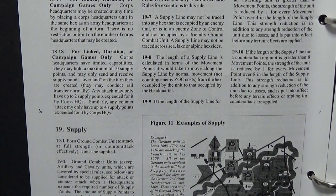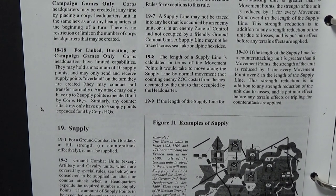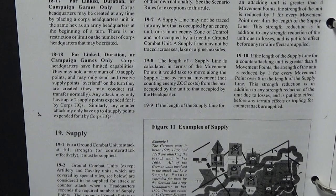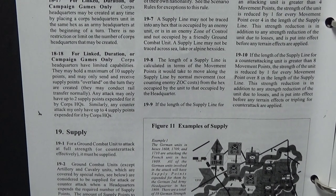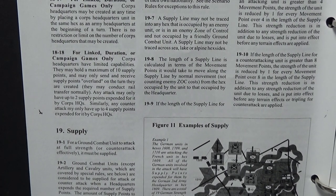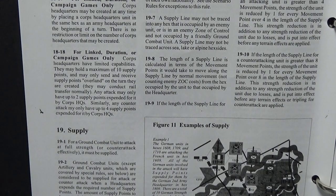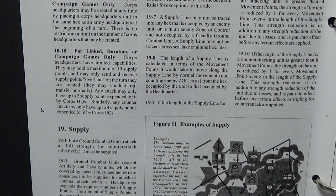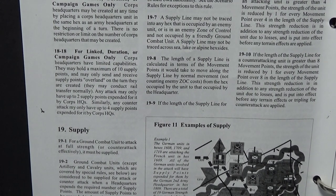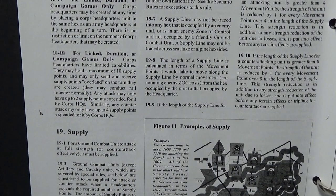Here's the interesting bit coming up — I was like, what does he really mean by this? I'm going to read it as it is and just go that way, because if he's intending it the other way it just doesn't make sense — it would limit core HQs to almost a one-shot thing. Anyway, they may hold a maximum of 10 supply points. And here's the bit: they may only send and receive supply points over land on the turn they are created.